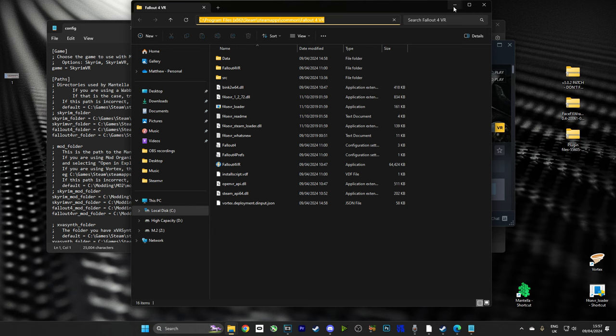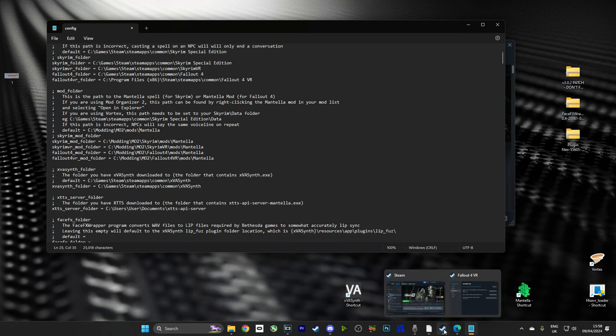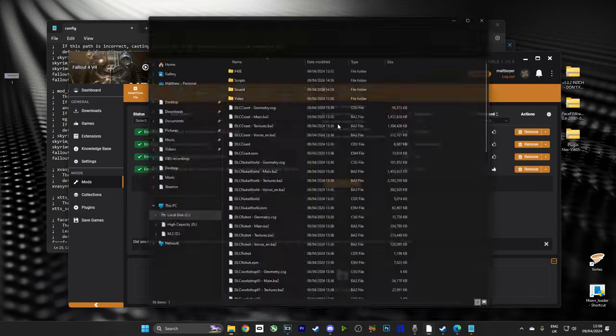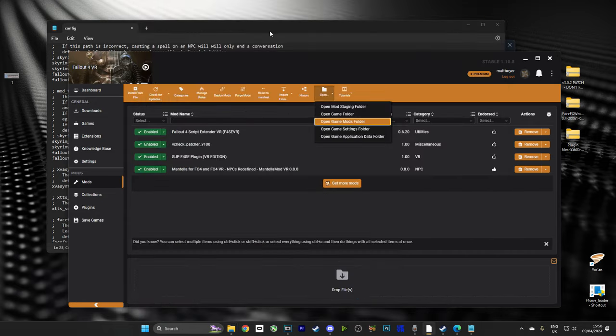That's going to copy the root directory the game is installed in, and we're going to paste it in the Fallout 4 VR folder section. Now, we want to find the Mods section — that's quite easy. We're just going to open up Vortex, click the Open section, go to Open Mods Folder, Game Mods Folder, and once again click on the path and Control-C. Now we've copied that path, just paste it in over here. Then last but not least, we need the XVA Synth folder path. Go over to our C drive, into XVA Synth, go to the area where the executable is, click on the side, Control-C, and paste that right here.